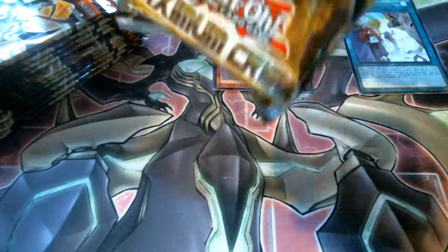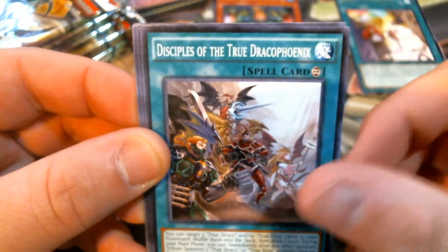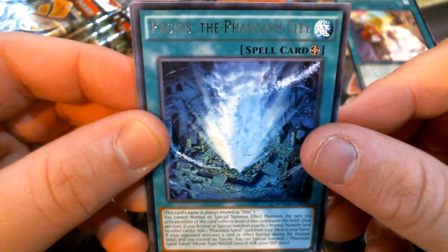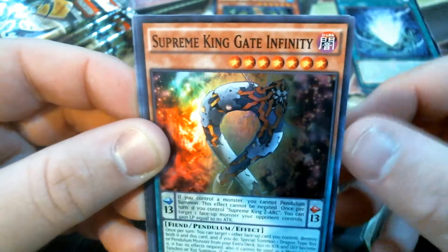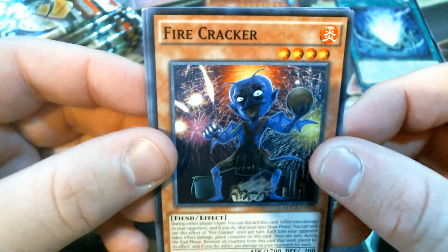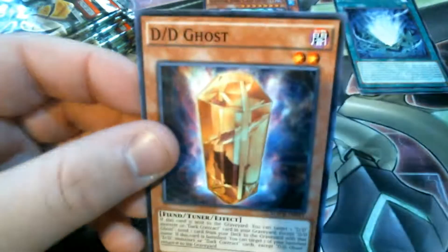Moving on to our second pack. I don't know which True King or True Draco Fighters I'm looking for - I have to sit down and really look because I know there's some good ones, I just gotta figure out which I like the most. We have Boa Baboon - good for thinning out your deck - Phantasm Spiral Grip, Disciple of the True Draco Phoenix, Pessus the Phantasm City. Another water card support - it's treated as Yumi, so that's good. And then Supreme King Gate Infinity. I now have both gate cards since I got Gate Zero in the last video. Also Firecracker, Zoodiac, Hammer Kong, Prolonging of the Destruction of Swordsman, and DD Ghost.